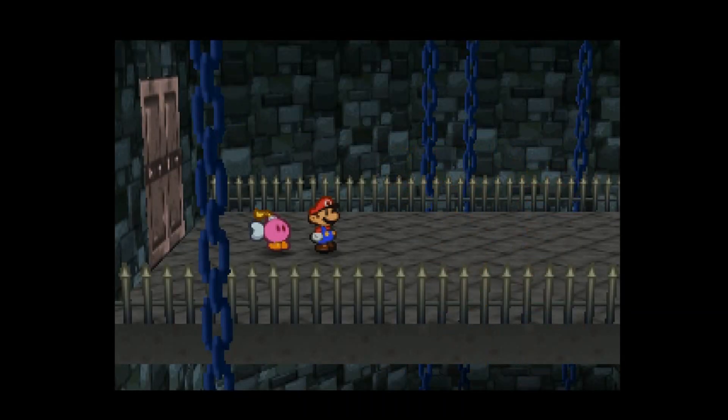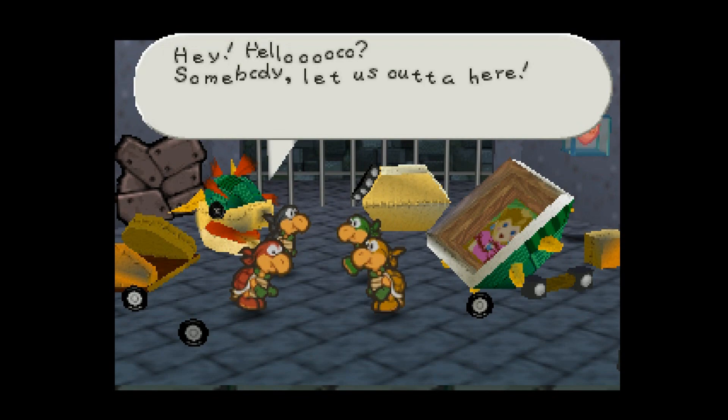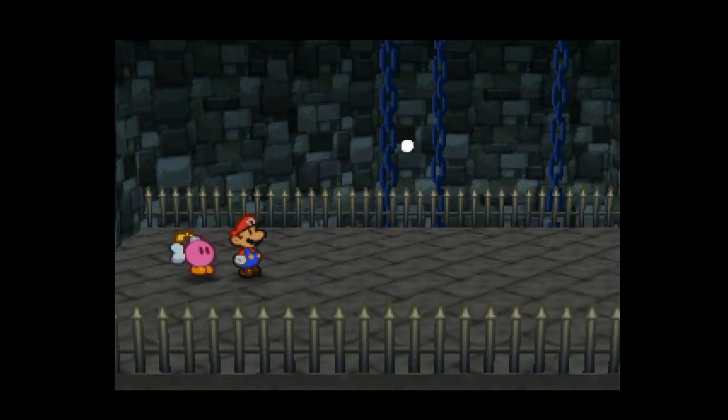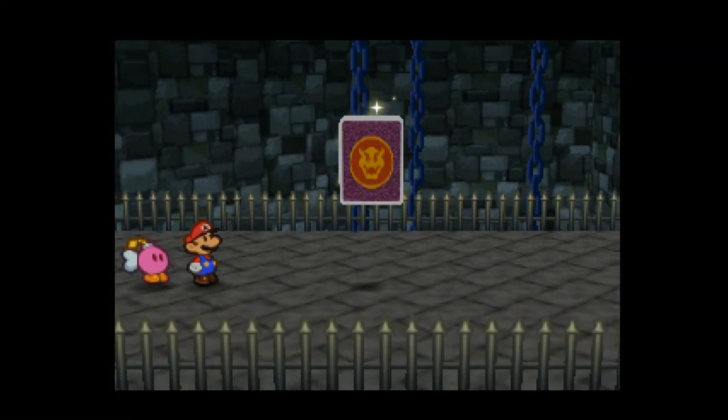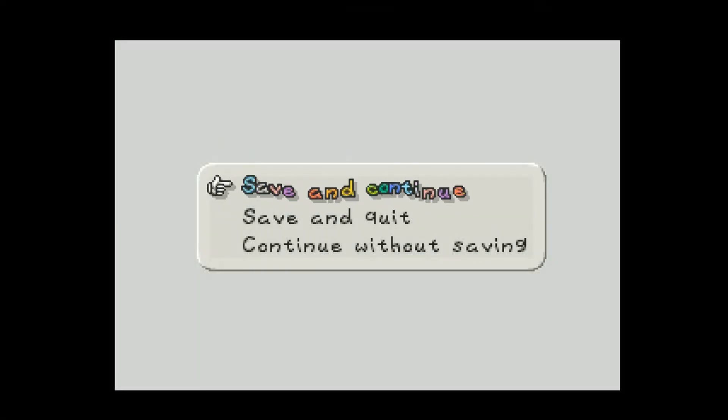So that was the Koopa Bros. boss fight. No deaths. I only had one death this chapter, which could have easily been avoided — a death that did not need to happen, that should not have happened. So excellent. And now we get the star — I'll speed this up, we all know how this goes. That'll actually be it for this part. This was just a straightforward Koopa Bros. fight part, not much to it. Thank you for watching. Next part we start the pre-chapter two stuff and then maybe go into some chapter two. We'll see how long that takes. I'll see you next time.